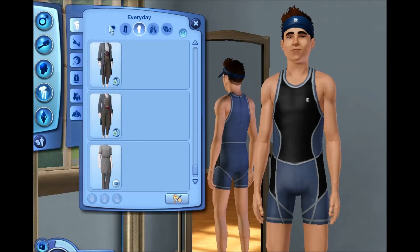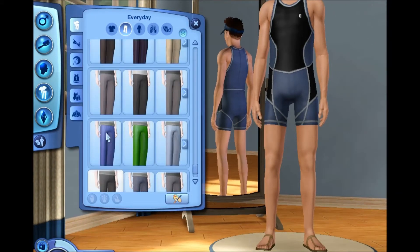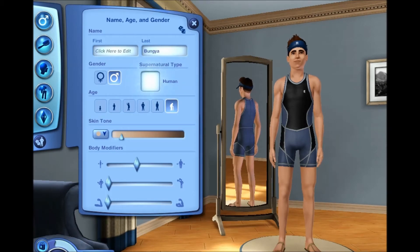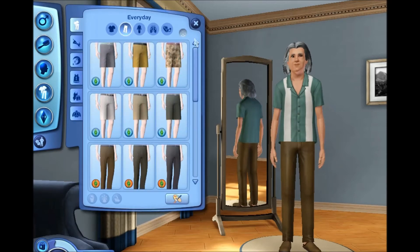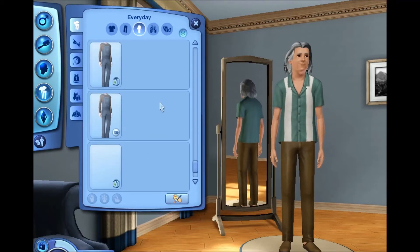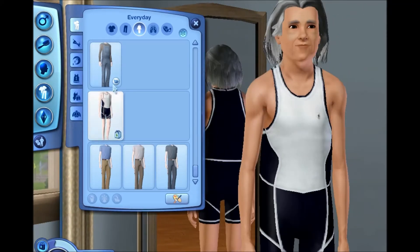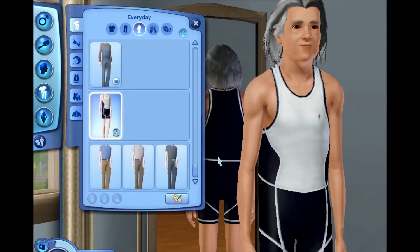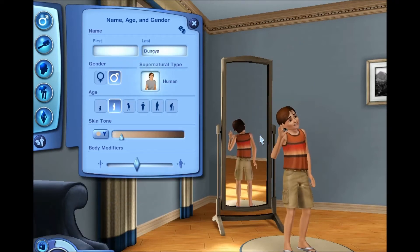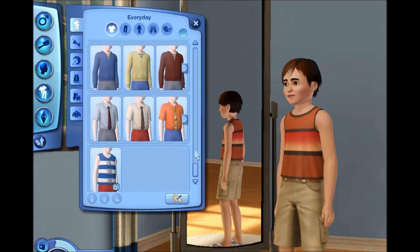And that's it for the young adult male outfits. Now checking the elder males - I believe it's going to be another one-piece. Yes, here is the same thing - a one-piece for the elders in a different color, but that can be changed. So both female and male elders get one outfit which is just their one-piece suit. Now checking children - there's a life jacket, you saw that on the girl. No one-piece for the male child, so it was completely pointless showing you the male child - my apologies.